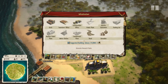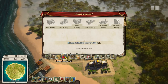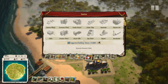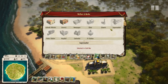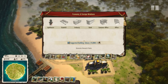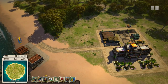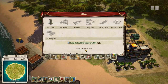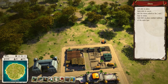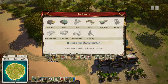You can see all the buildings you can build: infrastructure, resources, industrial things, housing, entertainment, tourism, and basic support services like education, religion, health care, money, and military. I want to start with probably building my library. It does give you suggestions every once in a while. The library allows you to do research — that'll be a good thing to do. And then I'm going to start doing some resources, probably a logging camp.